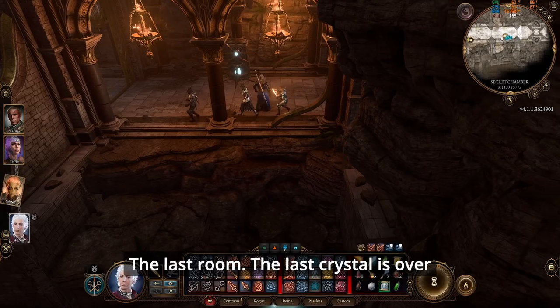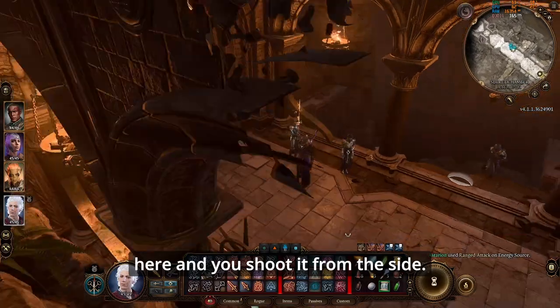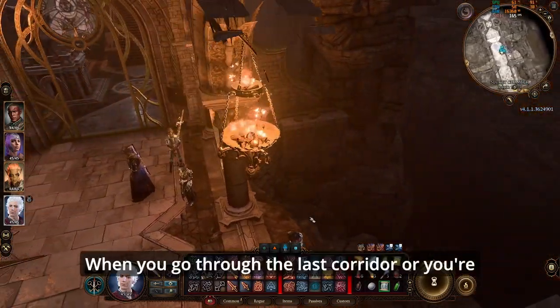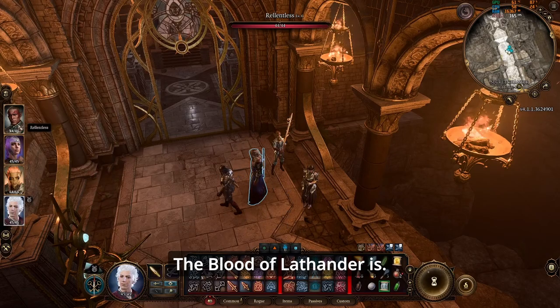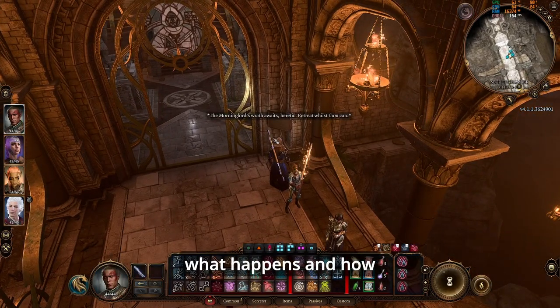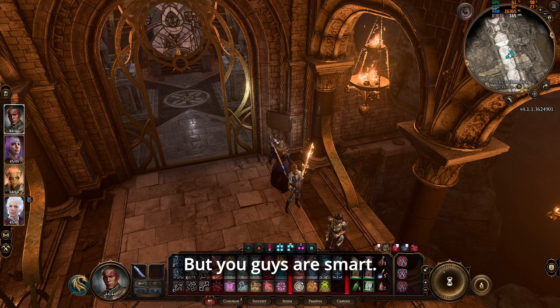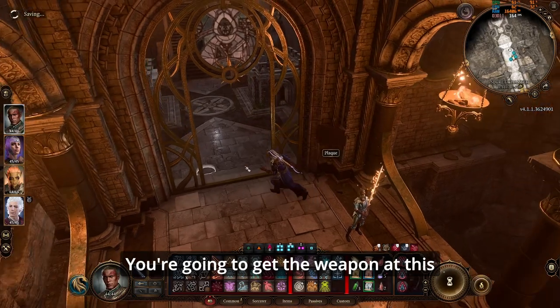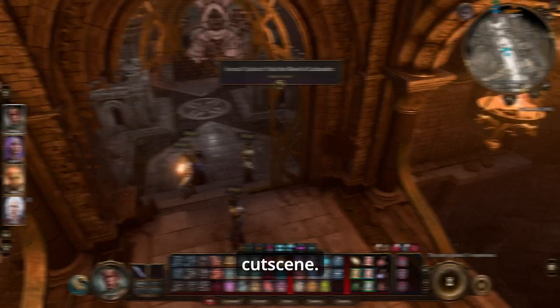The last crystal is over the cliff down on the wall. To get it, just come over to the side and shoot it from there. When you go through the last corridor you'll come to the chamber where the Blood of Lathander is. I'll let you figure out how to actually obtain the weapon — you're smart, you'll get it, but it depends on your choices in the cutscene.